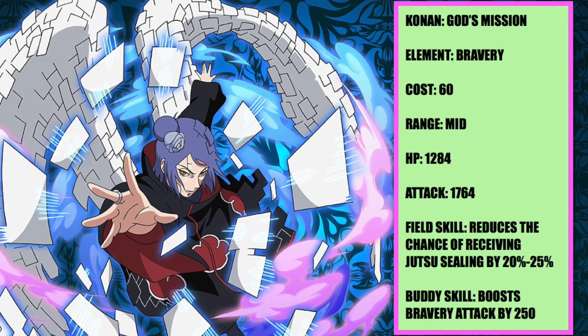Now for Konon — she has a 60 cost as well. Her HP is 1284 and her attack is 1764. She's a mid-range bravery type unit. For her field skill, she reduces the chance of receiving jutsu sealing by 20 to 25%, which is really good — literally great to use against Taiyuya's raid if you guys haven't gotten the pearls yet. Her buddy skill boosts bravery attack by 250.